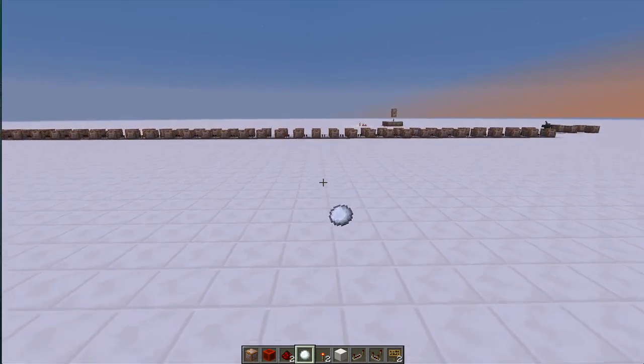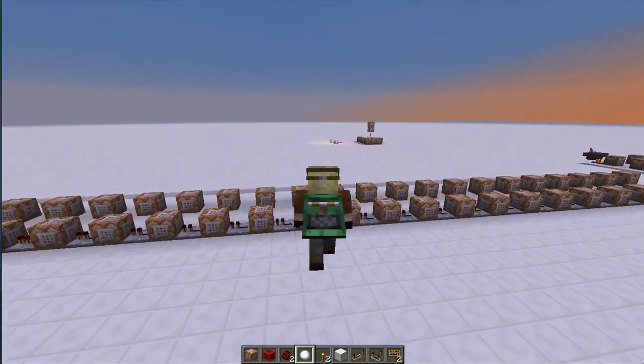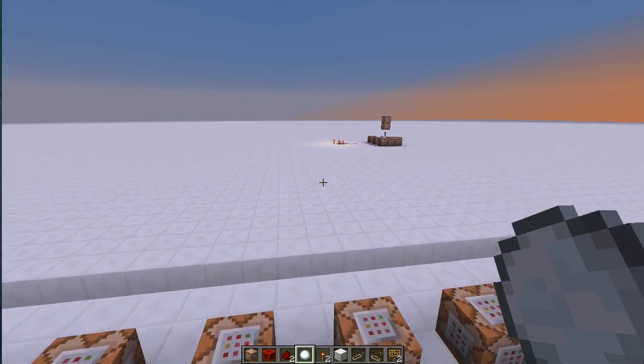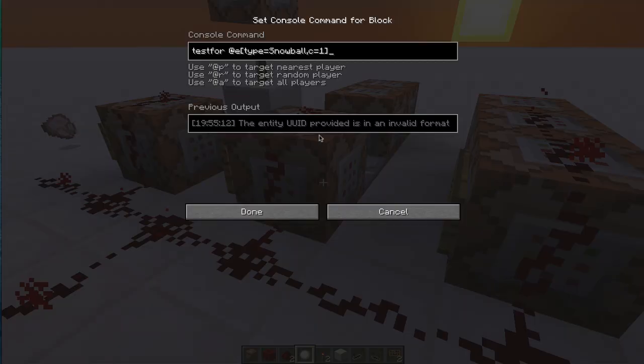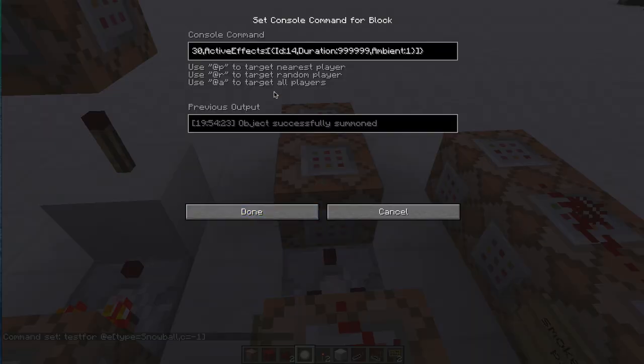This is all down to the new particles that we can now actually create. It's a very simple mechanism. The first thing I'm doing is checking if there is a snowball in the world — I'm testing for type equals snowball, and I'm going to test for the eldest one. I can also test for the youngest one; it doesn't really matter.